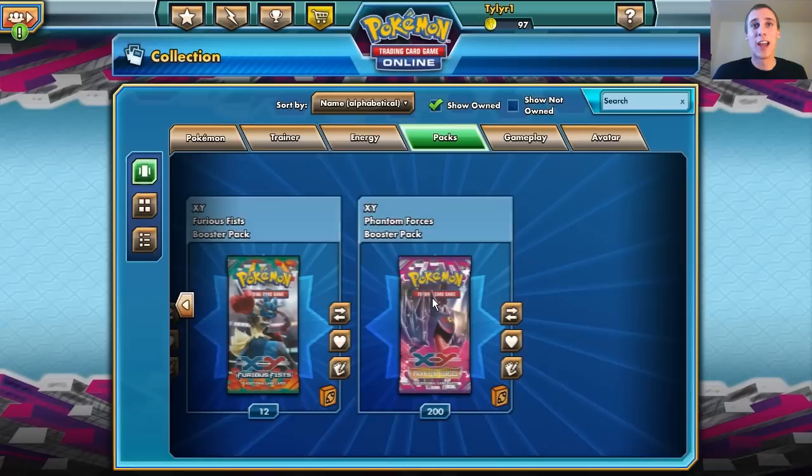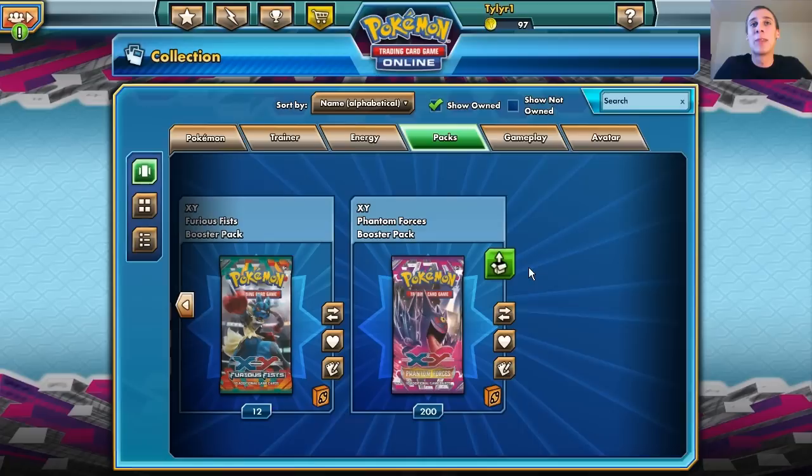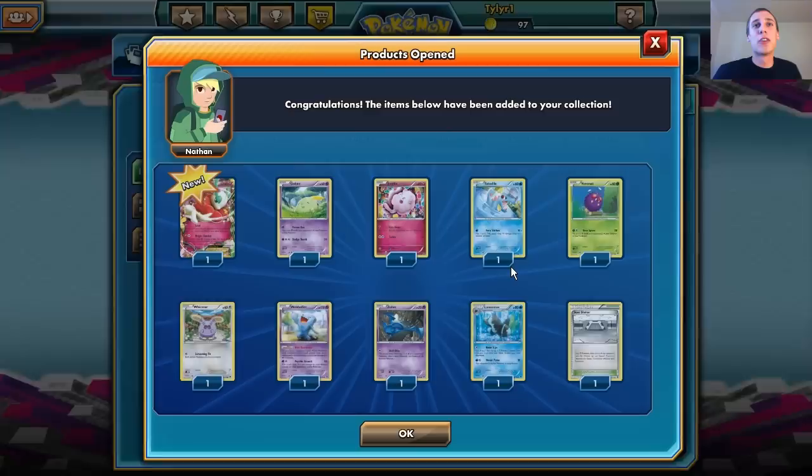I finally got my 200 packs worth of cards that I bought off eBay. We are going to start opening these and hopefully get some pretty cool cards — maybe some Megas, maybe some EXs, maybe just some Lampents. Without further ado, we will open the first pack and see what we get.